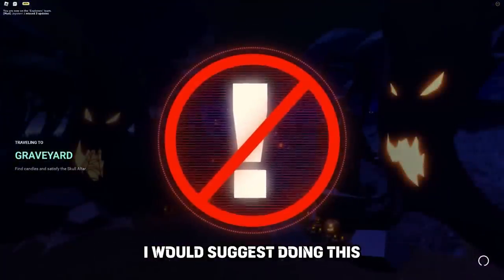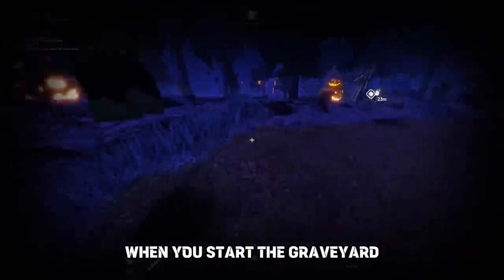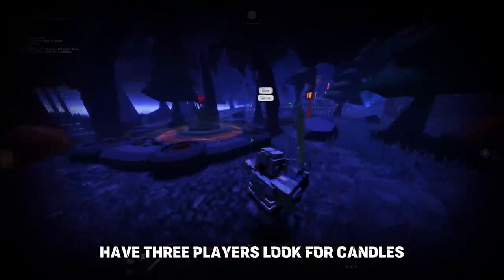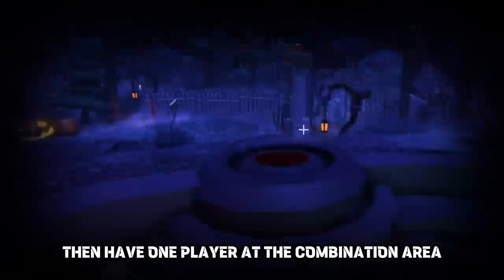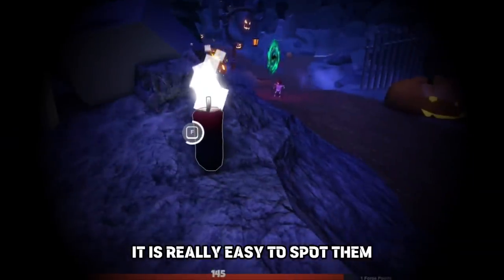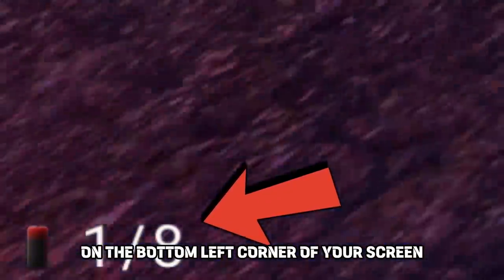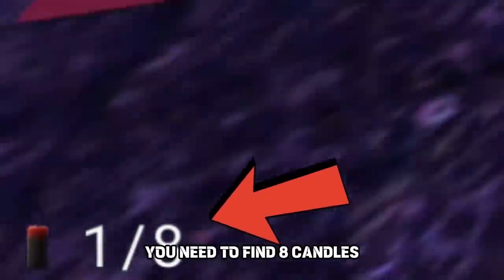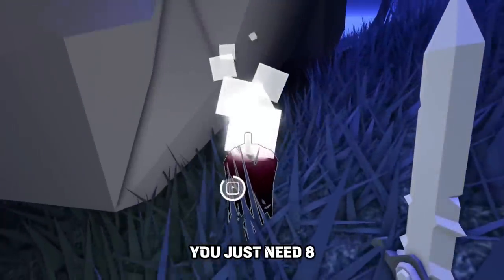Once you have started the graveyard, I would suggest doing this: since there are four players in your party, have three players look for candles — all three of them split up — then have one player at the combination area doing the code. This will save a lot of time. Finding candles is really easy; they just glow. On the bottom left corner of your screen, it shows your candle count. You need to find eight candles — the map has ten candle spawns but you just need eight.